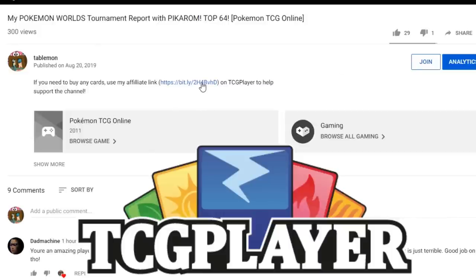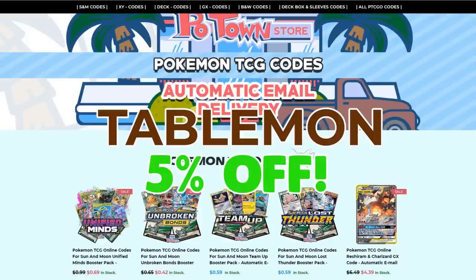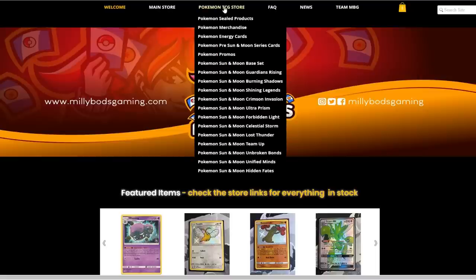If you're planning on buying any cards from TCGplayer, make sure you use our affiliate link in the description to help support the channel - it's free. If you need code cards, check out Potown Store for automatic email delivery and use code TableMon for 5% off. If you're from Europe, MeleeBotsGaming.com is a great option with all sorts of sealed products and sets from Pokemon Sun and Moon upwards, including the latest Hidden Fates set. Use code TableMon at checkout for a further 5% off.